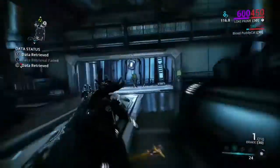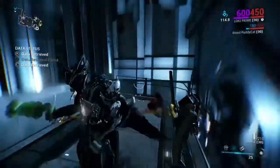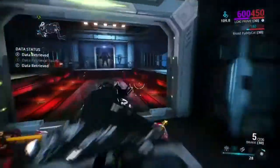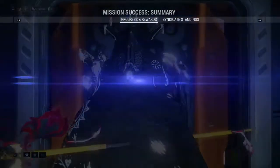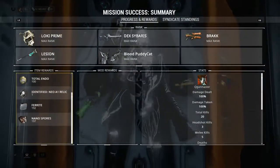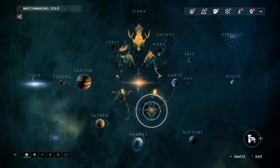Now I'm going to show you guys the best farm for Meso relics. This place is actually easy — just bring a Loki. Don't bring Inaros because she was kind of slow even with the sprint mod on. Loki is the best invisible frame and fastest moving, so take him in there invisibly.